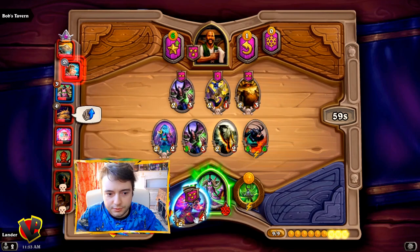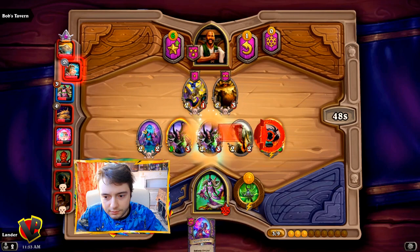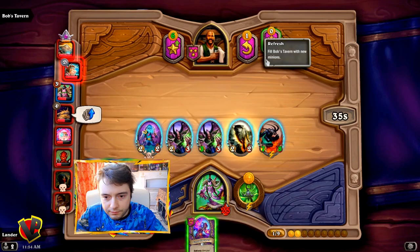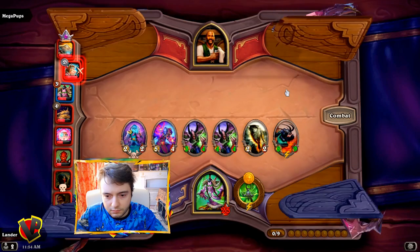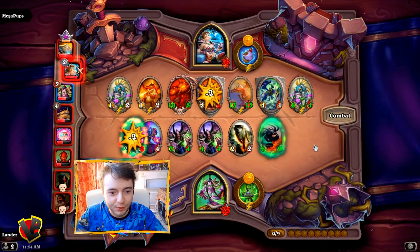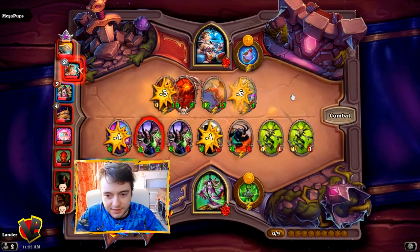Finally we win one! Okay, let's recruit some more demons. So first, plus two to this one. And let's maybe pick something new. Oh wow, I don't think we're gonna win against this guy — that 13/13 is quite unstoppable.